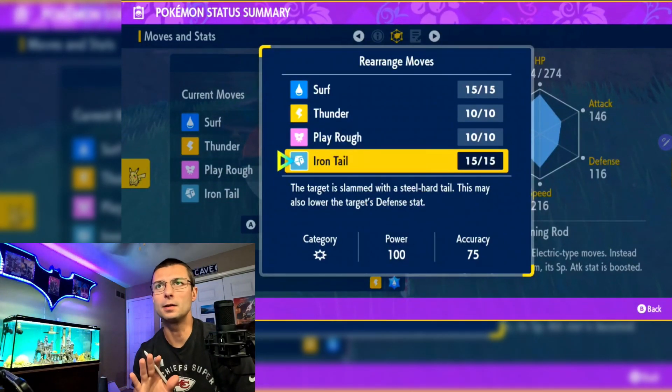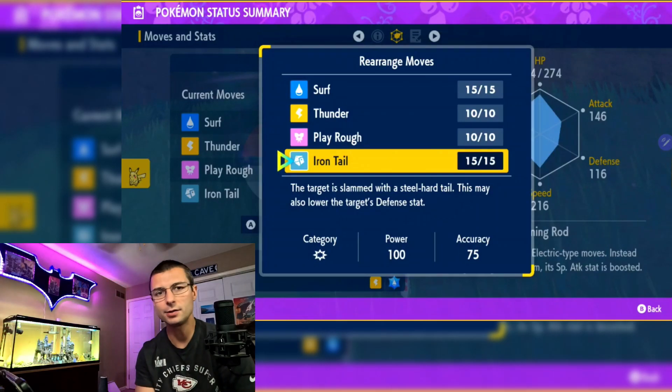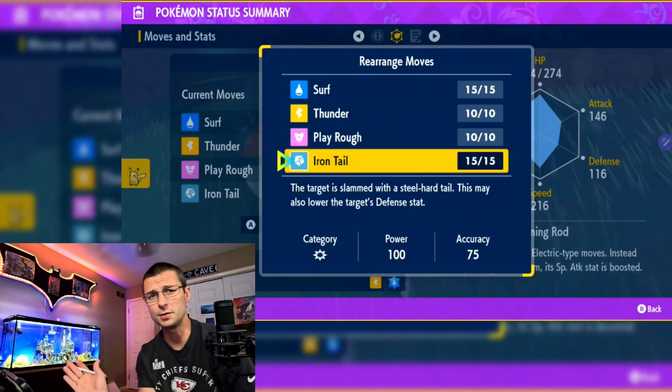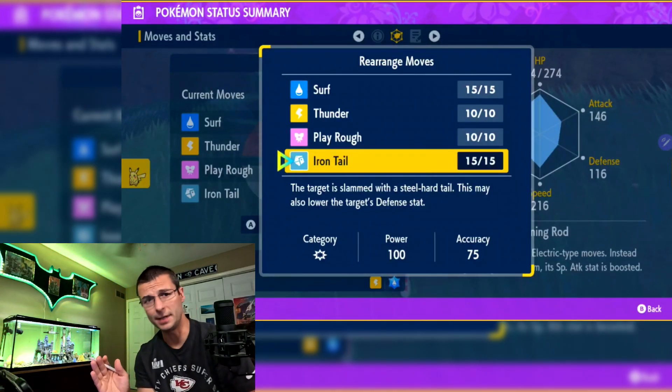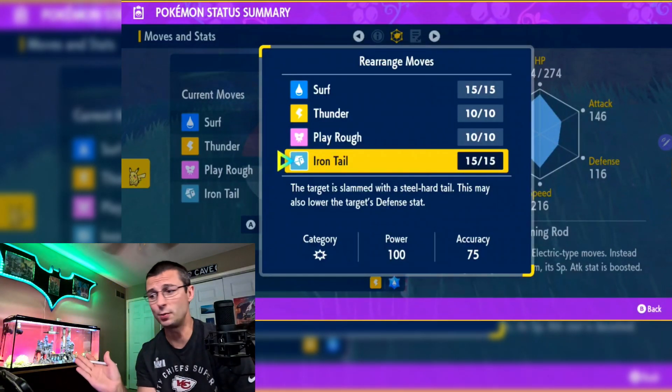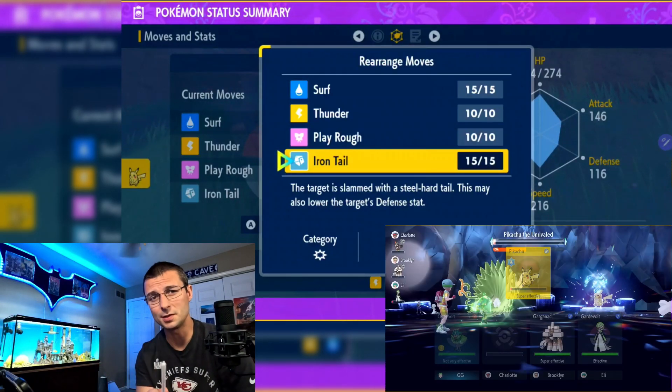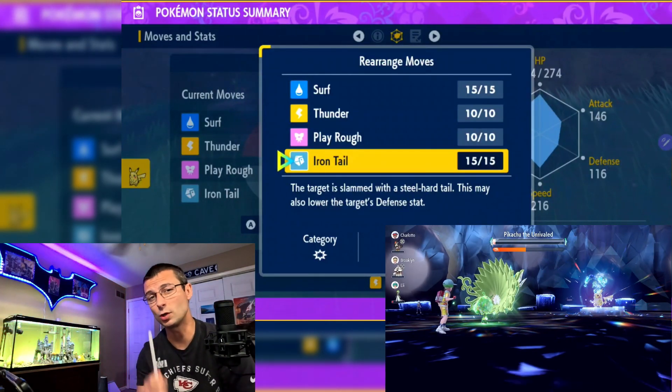There are some great builds using the ability Contrary, which turns those stat drops into boosts. A lot of other YouTube channels have already highlighted those — one of them being Sprigatito's line — so I'm not going to cover those. We're going to look at some different builds that work really well instead.